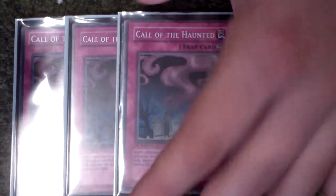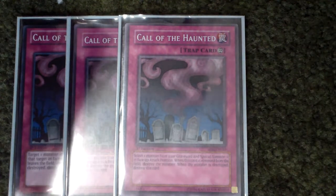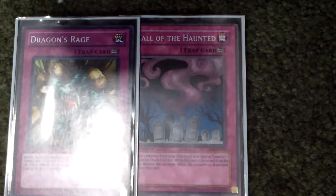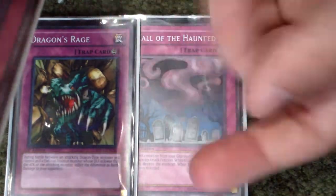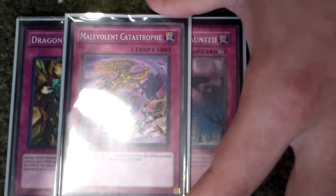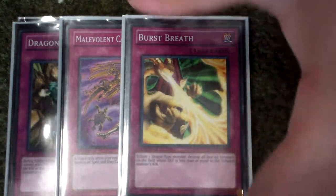For Traps, I got three Call of the Haunted, just to bring back Red Eyes, or Red Eyes Speed Dragon, or Darkness Dragon, or something like that. And then one Dragon Rage — also really good. Sorry, there's a little bit of blur there. I'm loving it — Catastro, Catastro. And then Burst Breath, and then Dragon Rebirth to round up the Traps.